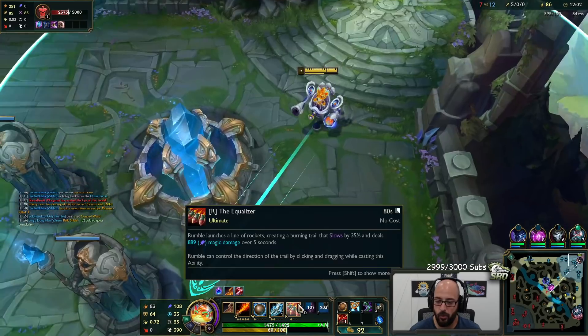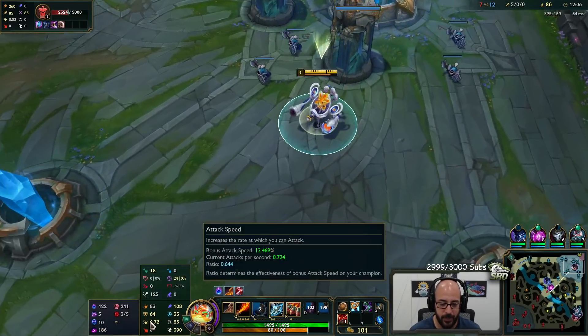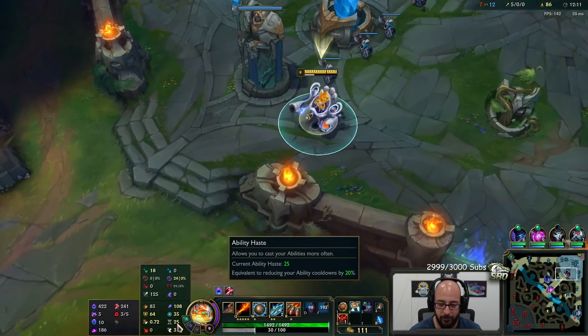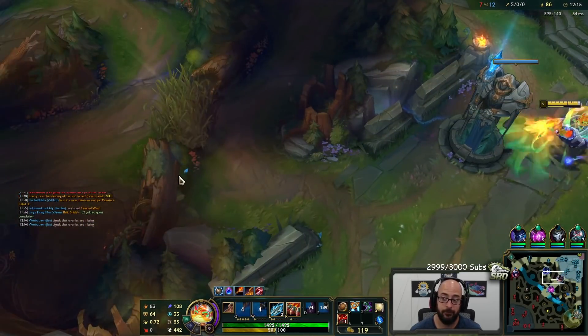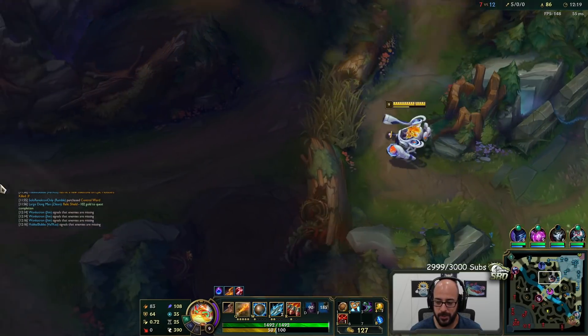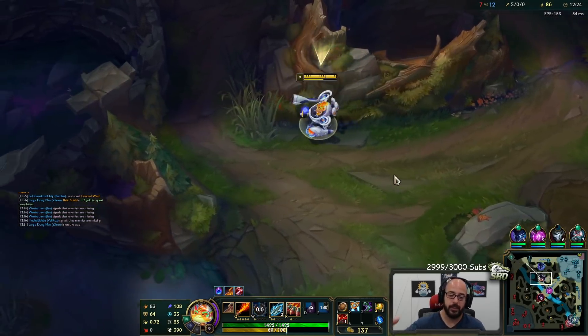This champion's ult cooldown is crazy low — 80 second cooldown with 10 ability haste here, and then my item giving me 15 more. On 25 ability haste, I have an 80 second cooldown ultimate. That's what I was saying — like TP roams. This is why mid lane Rumble was so good. But they nerfed him this patch for mid lane.